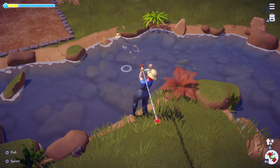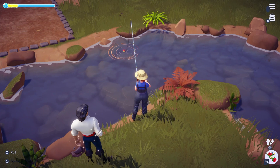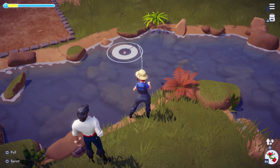Next we have the rarest fish in the Sunlit Plateau, the walleye. These can be caught by fishing the gold bubbles. They sell for 1,100 coins each and give you 1,700 energy if you're planning on using them in your meals.